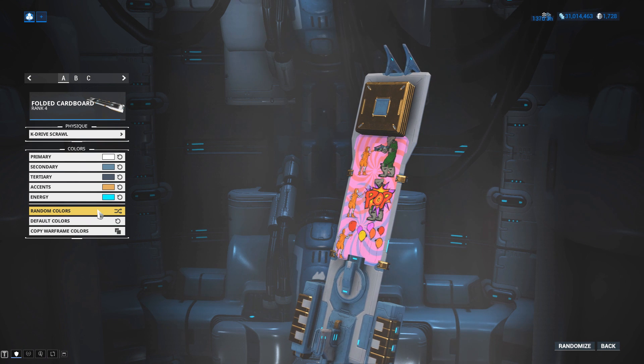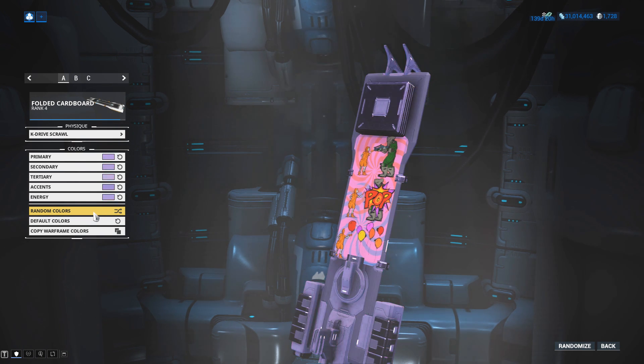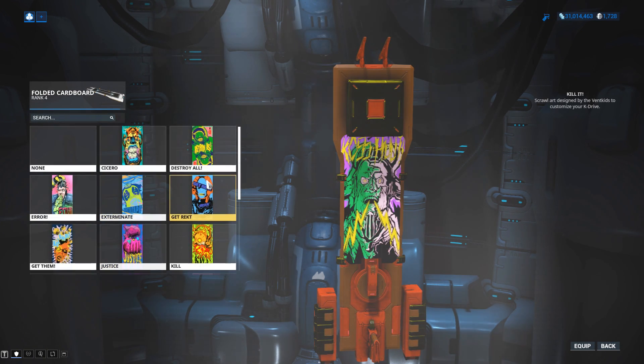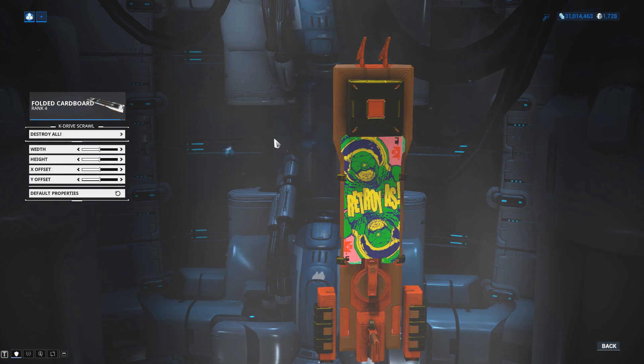You can use upgrade, which is where you can place your mods that you've earned throughout playing. And then you have your appearance, which you can use to customize the color, place your graphics, your sprawls, which you've either purchased or earned from the promotional codes.